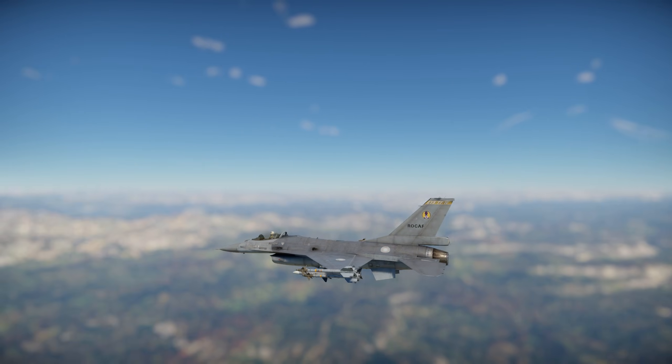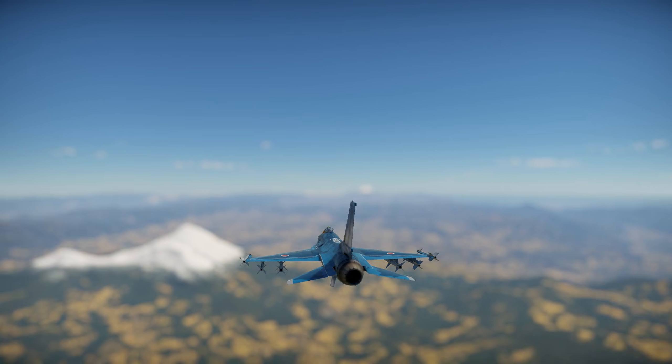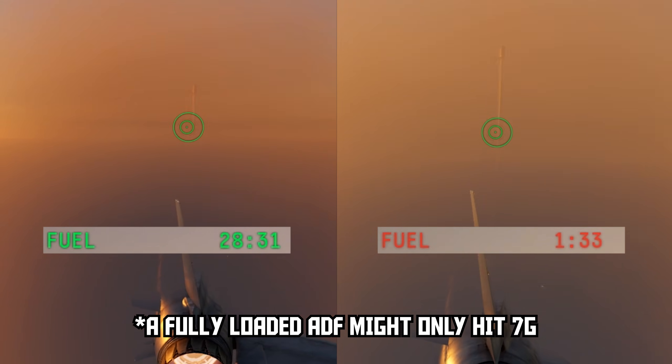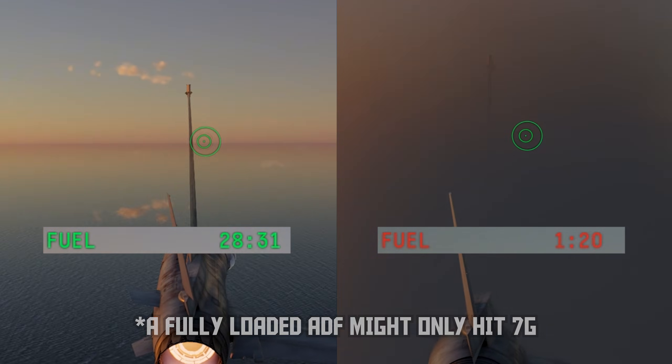Before I get into that, I think it's worth talking about the F-16 flight model real quick. The F-16 is probably the most weight-sensitive plane I can think of. When it's heavy, it feels sluggish and doesn't pull very hard, but when it's light, it handles great. Every plane in the game does this to some extent, but it's especially noticeable on the F-16.